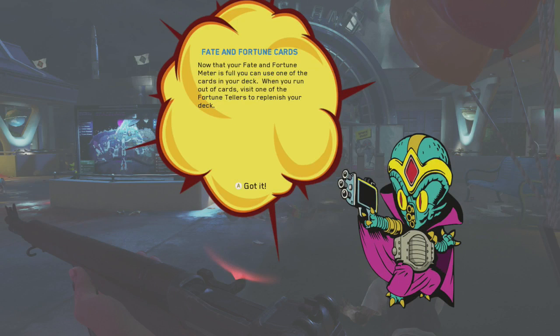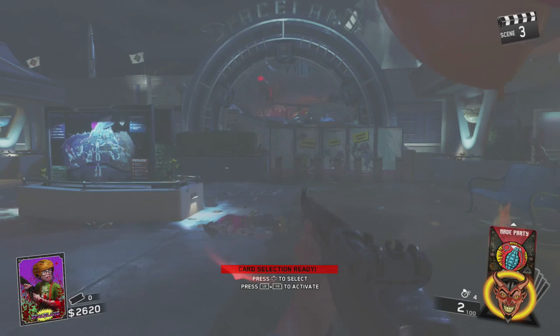Come on. Fate and fortune cards — now that your fate and fortune meter is full, you can use one of the cards in the deck. When you run out of cards, one of the fortune tellers should punch your deck. Okay.